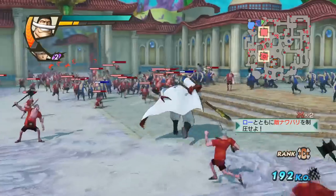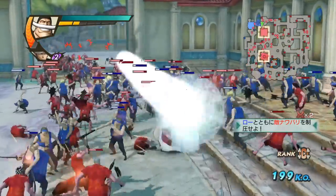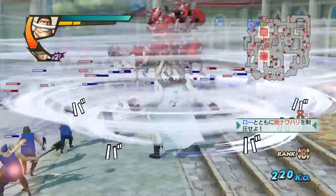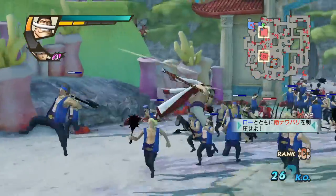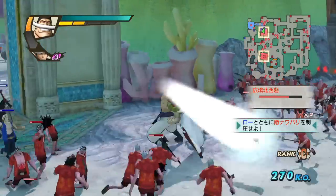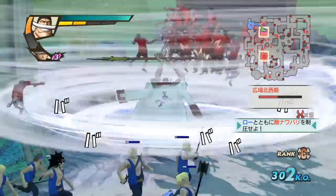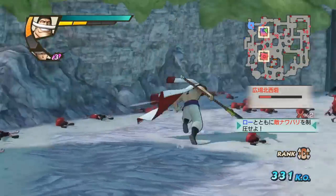Now square-square-triangle-triangle-triangle. This is probably one of his best moves. This creates a cyclone where he vacuums in a ton of enemies for a long multi-hit combo. A lot of damage, a lot of crowd control — one of his best moves. Crazy hit locks, and it does really good damage too.